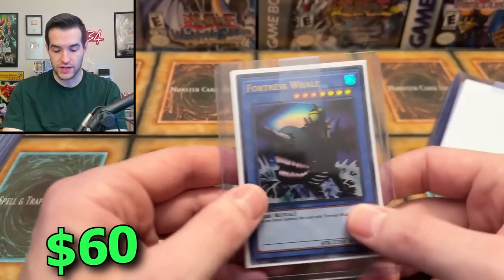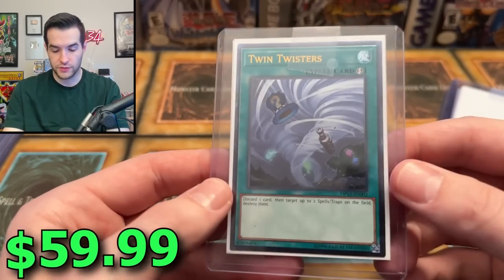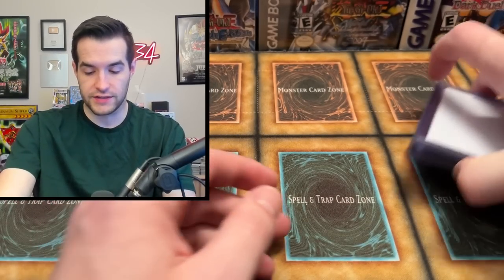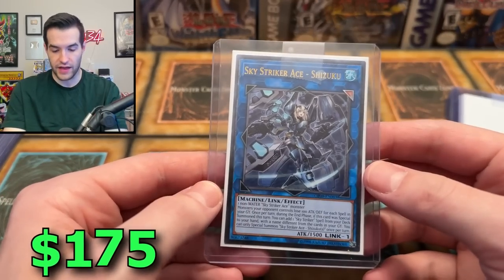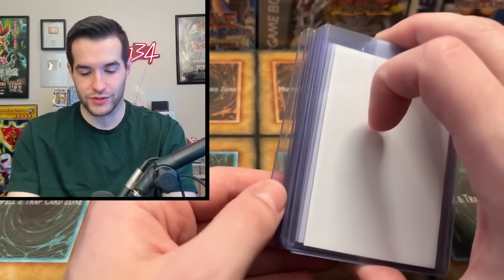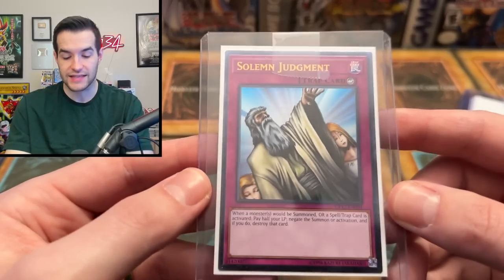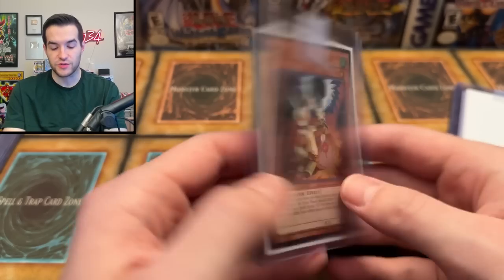Fortress Whale — more of the Speed Duel stuff, Speed Duel Tournament Pack 2. We have a Twin Twisters — that's OTS 12. Very nice card. Staples being reprinted in Ultimate Rare — you gotta love to see that. We have a Sky Striker Shizuku — I think this is the best Sky Striker in terms of value. Sky Strikers: you love them or you hate them. Solemn Judgment — very beautiful. There's a Ghost Rare, there's an Ultimate Rare — lots of rarities for Solemn Judgment, but it's still a classic staple card.